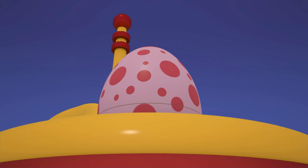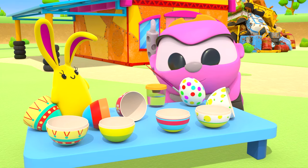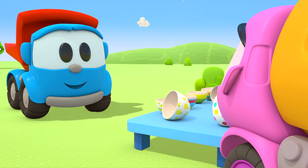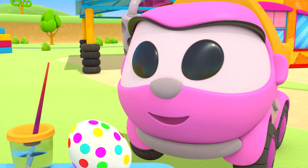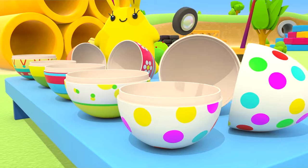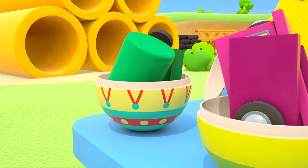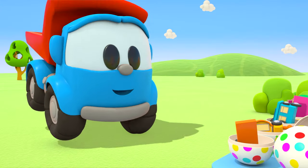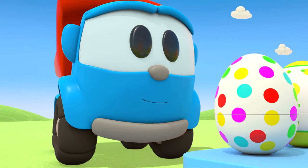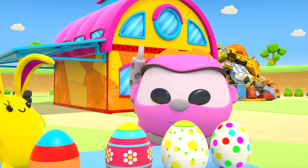Blue robot, drop the egg on the floor. Crash! That's who's been decorating the eggs with surprises — it's Leia, and Leo is helping. You need to hide the things in the eggs, close them up. Let's go and hide the surprises. Leo and Leia are going to hide the eggs with surprises, and their friends Scoop, Lifty, and the robots are going to go on an egg hunt.